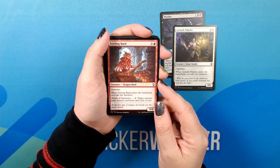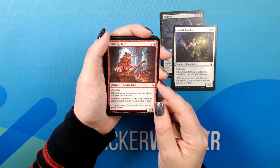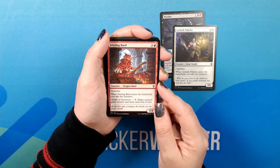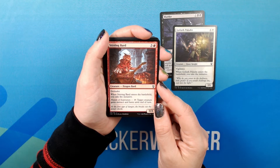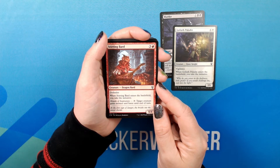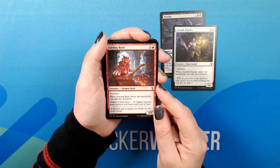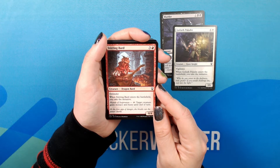Stirring Bard. Three Red. 0/4 Creature — Dragon Bard. Common. Defender. When Stirring Bard enters the battlefield, you take the initiative. Mantle of Inspiration: tap, target creature gains menace and haste until end of turn. Flavor text: 'At the first sign of danger, she breaks out the power cords.'